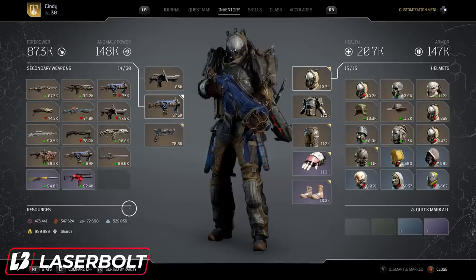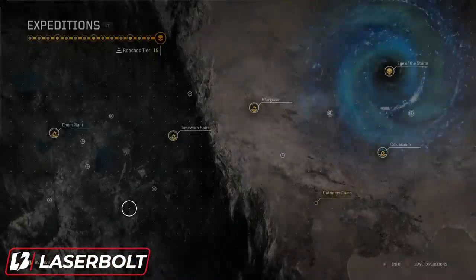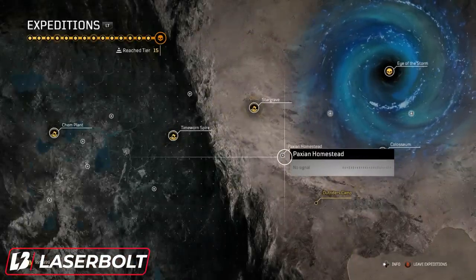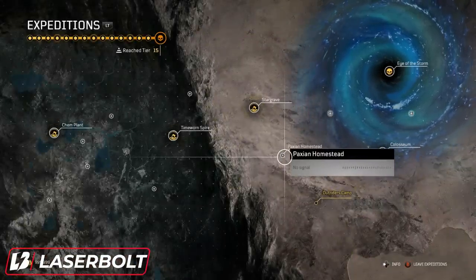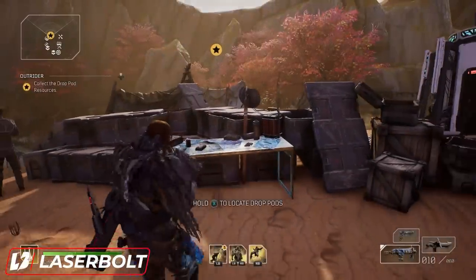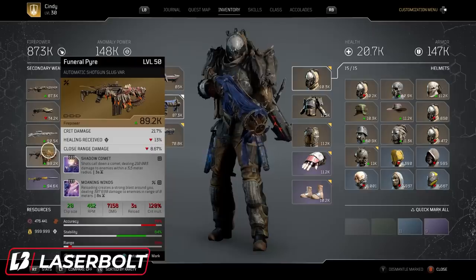This particular expedition drops shotguns at a really high rate. So if you're looking for a shotgun — the Dead Shield, the High Roller, the Anomaly, or the Funeral Pyre — Passion Homestead is where you want to go. It's going to be dropping shotguns for you guys.